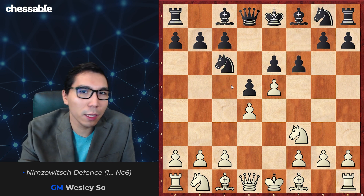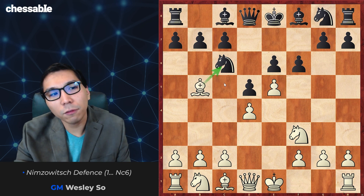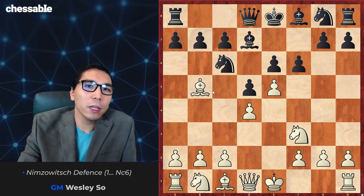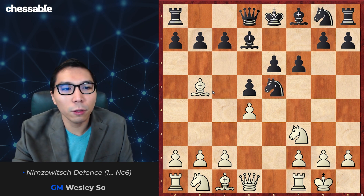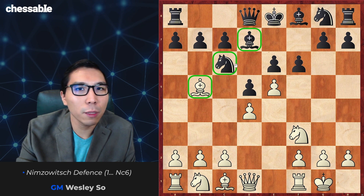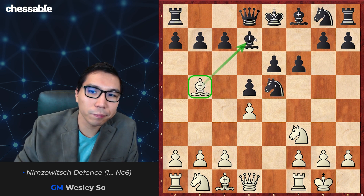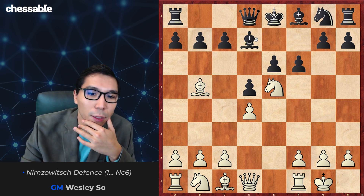For example, black can play f6 creating counterplay on our e5 pawn. We play Bb5 pinning this knight and fighting for control over the e5 square, then Bd7. Here I recommend Nc3 protecting the bishop on b5. I want to point out that if you castle right away, black has this tactical trick Nxe5. So this is a very common trick — if your bishop is on b5 unprotected and he has a knight on c6 and bishop on d7, he always has the trick Nxe5 grabbing a pawn, and if we take on d7 he recaptures with his knight and is a pawn up. I've included this line Nxe5 with the threat of Qh5 check and some tactical tricks.